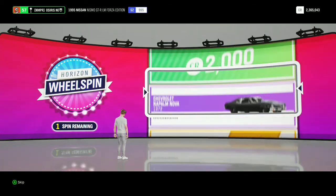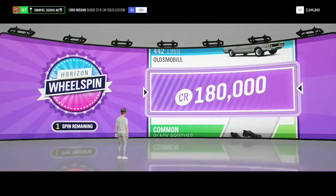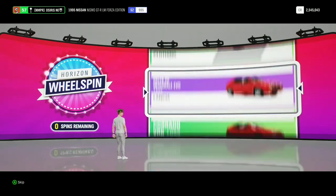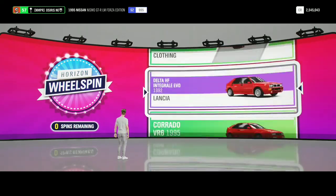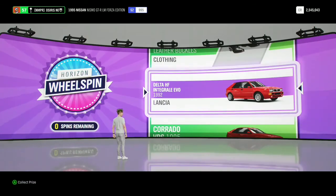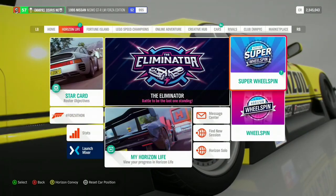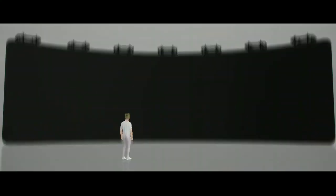So we are in a plus because we have 2.3 million credits. We have to be closer to 2.5 million credits — we got almost a million credits. And for the final normal spin, we got the Lancia Integrale Evo. Alright, 7 super wheelspin time — let's see what we are gonna get.